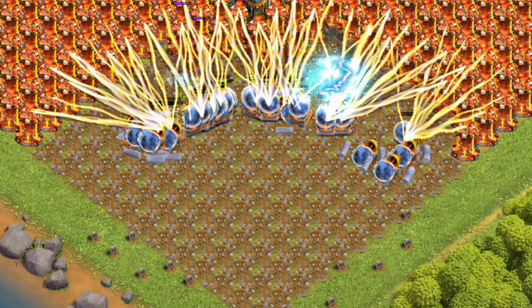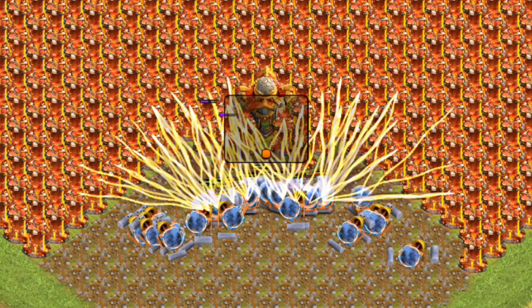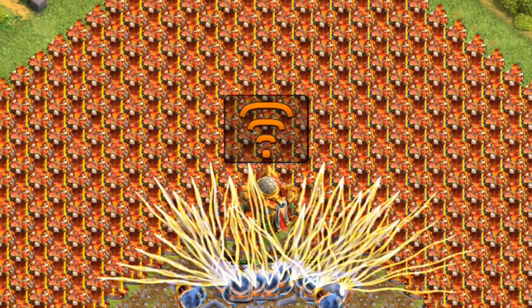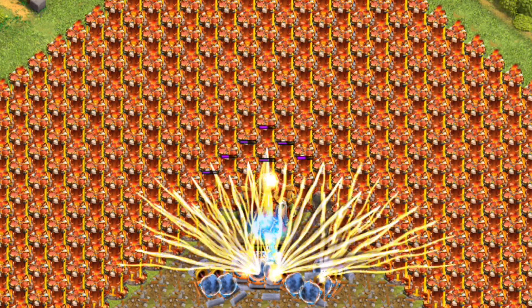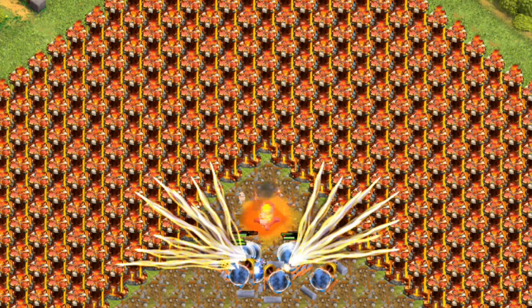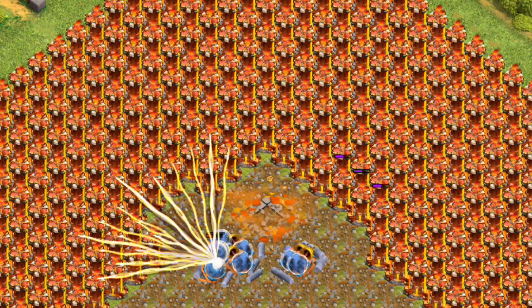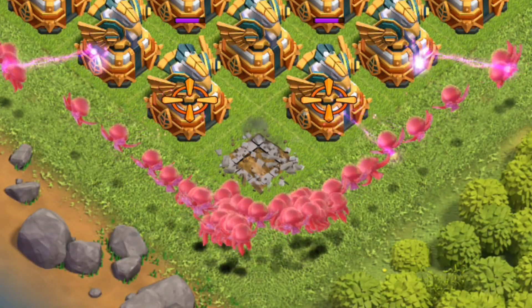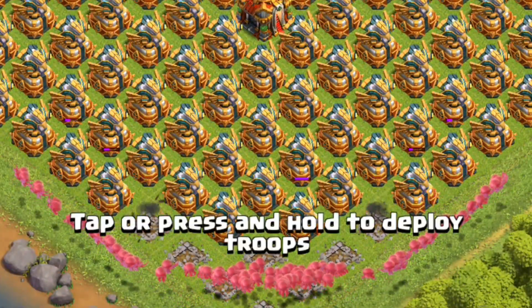Clue 5: Healing spells can increase this troop's longevity on the battlefield, especially when targeted by defences. Clue 6: Commonly used in attack strategies like Queen walks or Warden walks, exploiting their healing capabilities. Clue 7: Has visual upgrades at different levels, but remains vulnerable to ground traps like air bombs and seeking air mines. Clue 8: Use strategically to support offensive units and maintain their health during attacks.